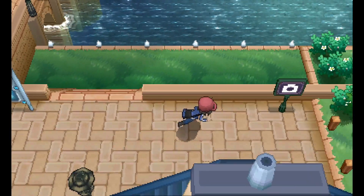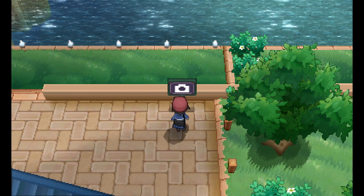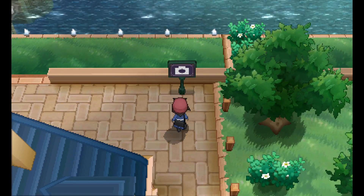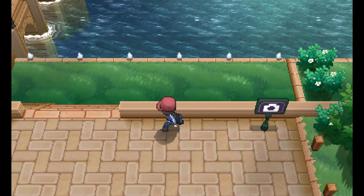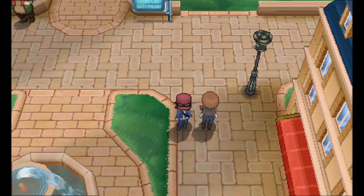Forgot about these — these are what are called Photo Spots. Alas, this one is under construction. But these are another one of those really inconsequential things that I love — at certain points in your journey, you can take a little group photo with your team in various locations. It's nice; I'll be sure to do that.